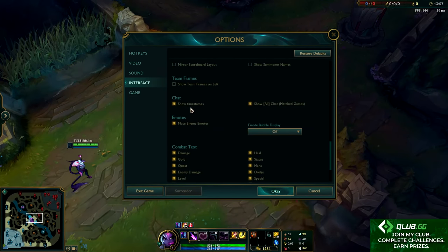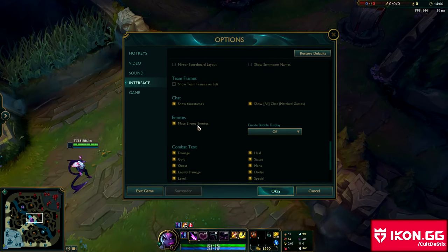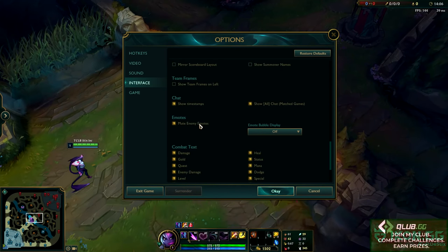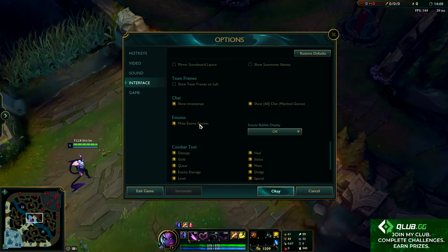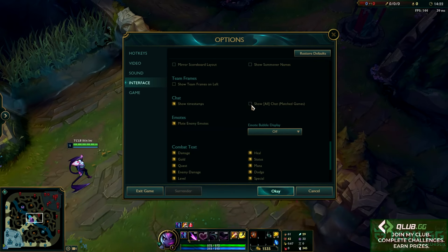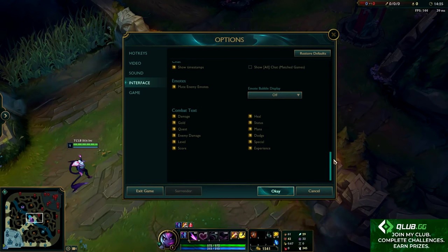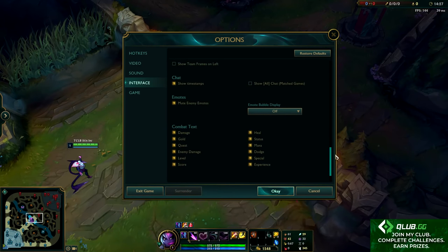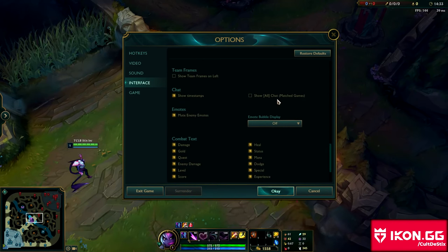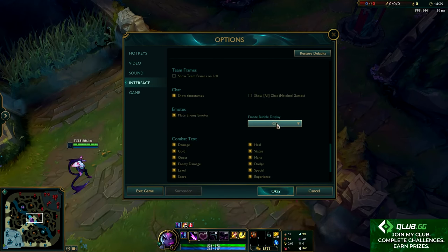Show timestamps is very important. Mute enemy emotes is also really nice because a lot of times they'll just try to tilt you with those, and that's nothing you need to be thinking about. If you're playing for fun, sure, but you're setting yourself up to be tilted. I like to turn off show all chat — there's nothing the enemies will tell you that is helpful, and oftentimes they'll say something like 'mids open' but then ambush you. Nothing valuable to be learned through all chat. Turn off the emote bubble display as well.